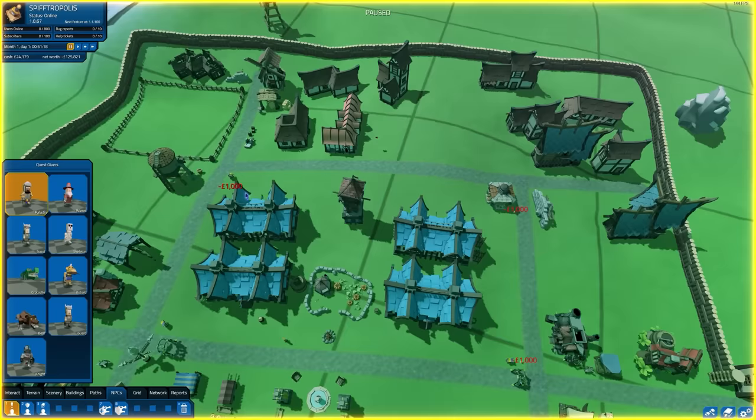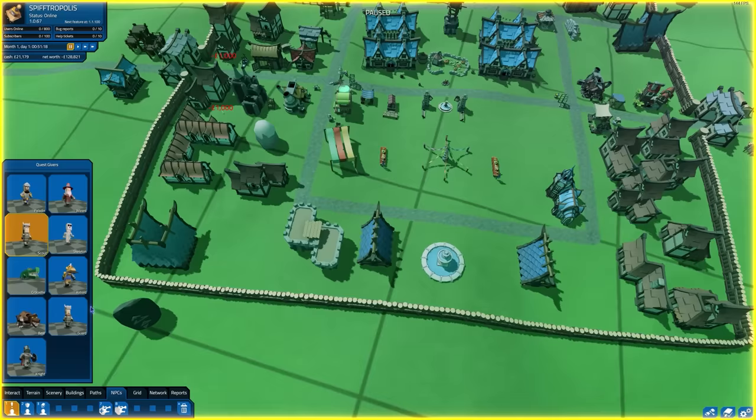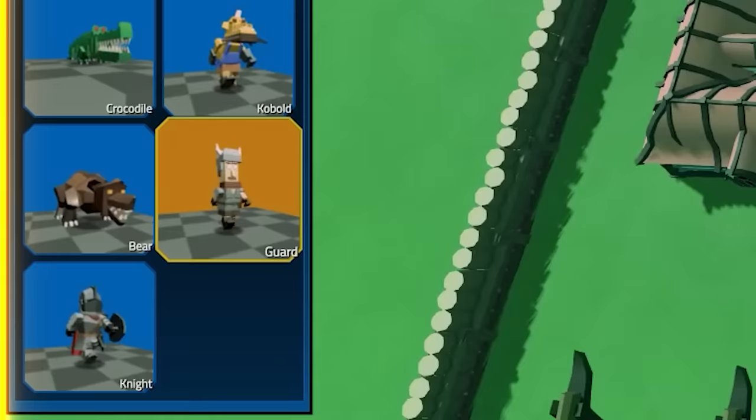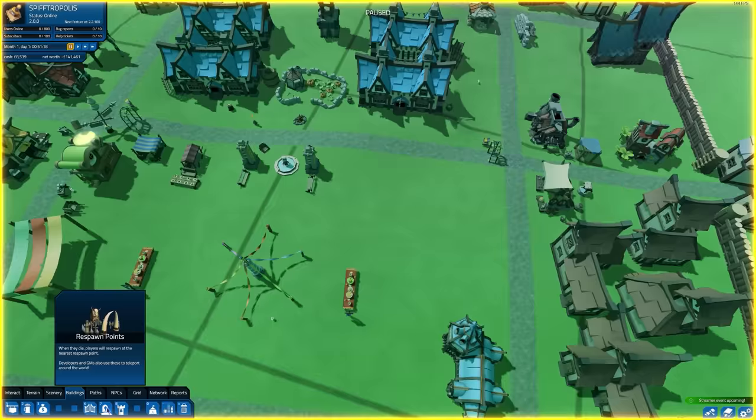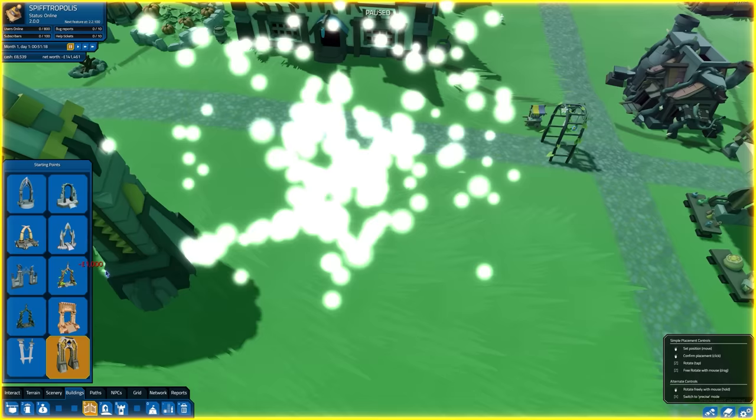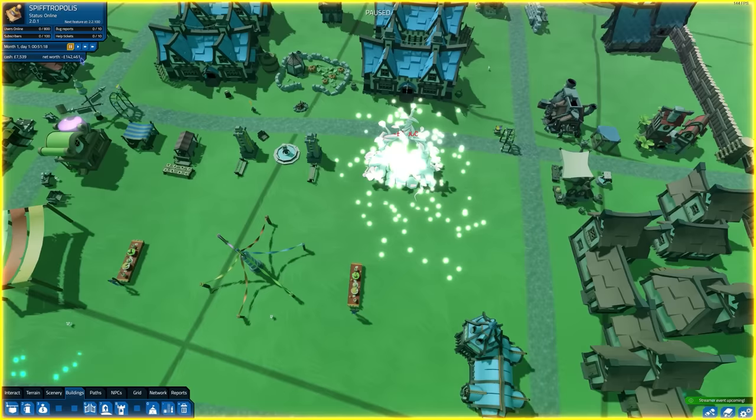I need to place down as many quest givers as possible because they're providing the content. Now we should be ready to actually begin with the start of our game. We're going to place down the actual starting point — this is where all of our new players are going to be summoned into this lovely world. So let's put down this lovely magical-looking starting point, and as soon as this is placed the game begins.